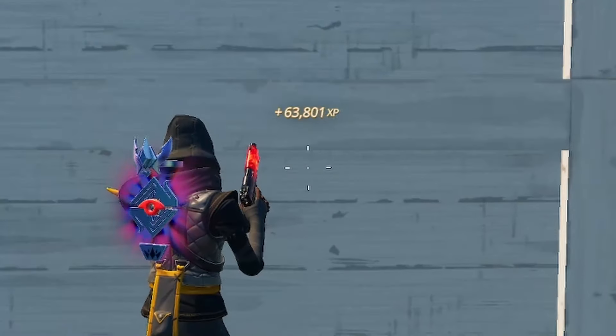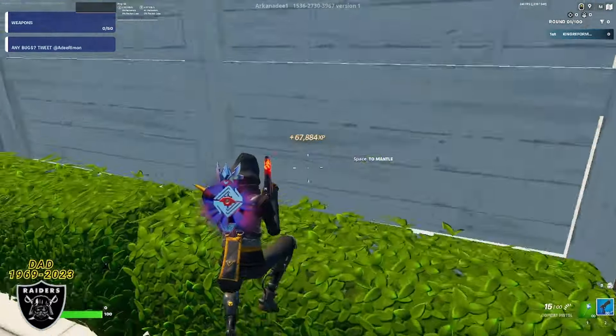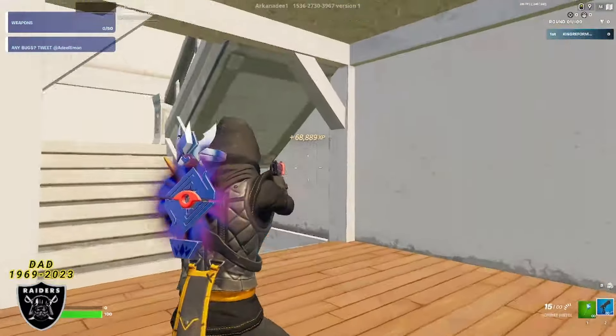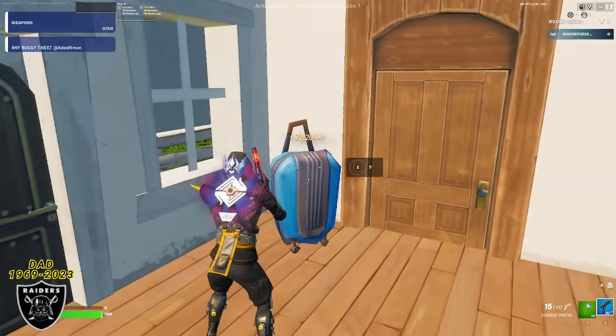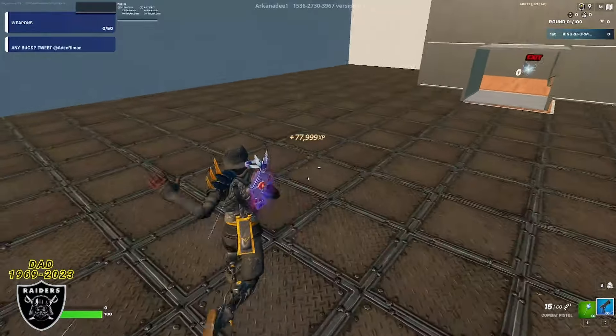From here, wrap around the corner and go inside the house we just went around. Go up the first set of stairs, and in the back corner you should see a blue luggage. Look at that luggage and press the button that appears for a super big wave of XP. And there you have it everyone!